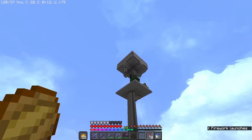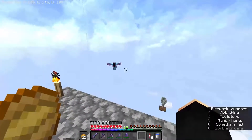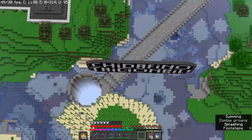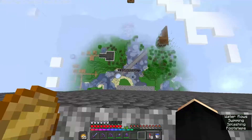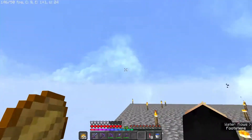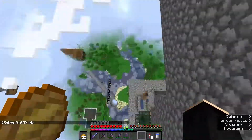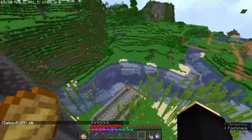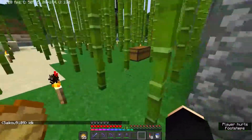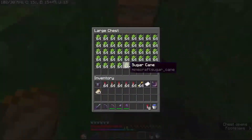Up here, the first farm on the server — like the first automatic one, should I say — a mob grinder. It doesn't work, because I made it. We've got a sugar cane and bamboo farm down here. There's actually quite a lot of sugar cane made there.